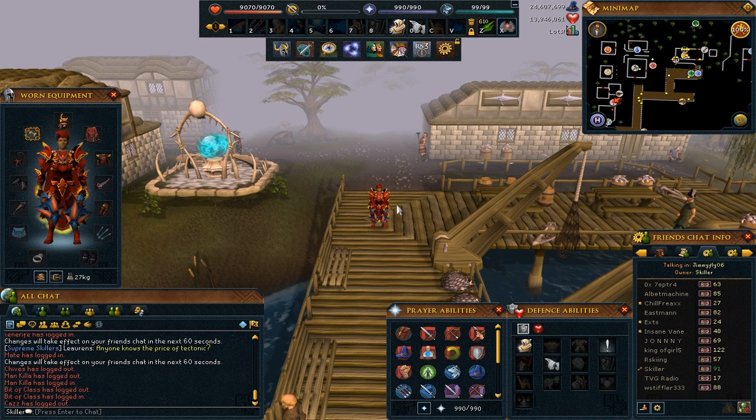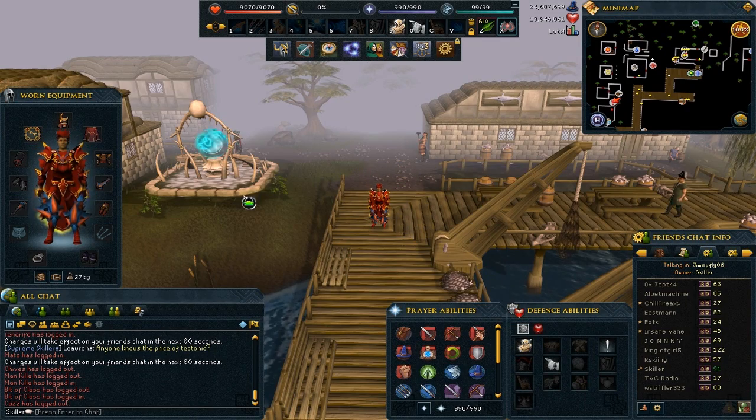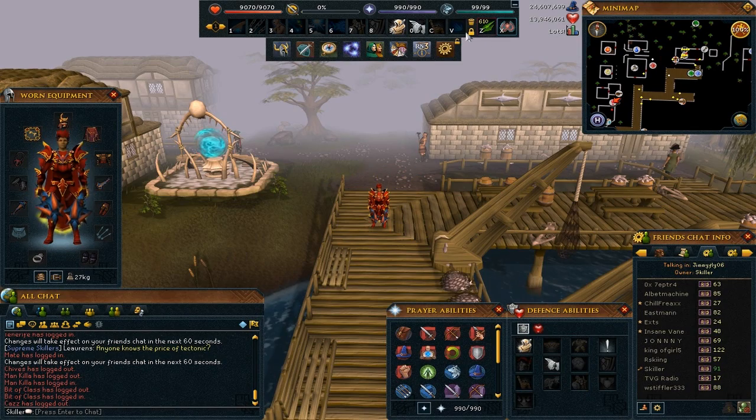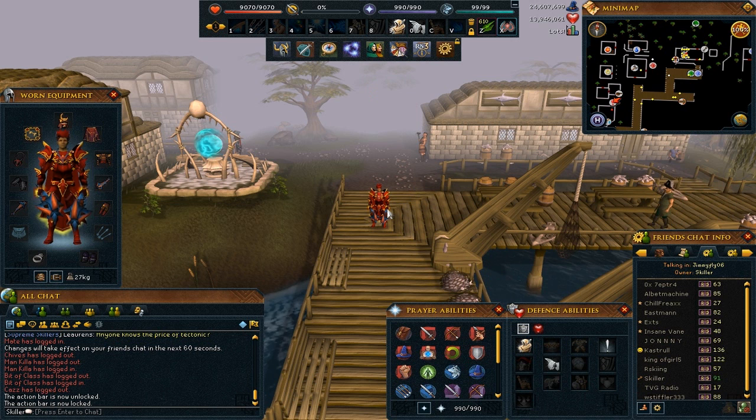To lock your interfaces you want to simply click this button on the bar that we were looking at before with the abilities button on it. Click this padlock and it will lock it, meaning you can't drag your interfaces anywhere, so don't worry about accidentally dragging your interface. Then simply click it again to unlock it. It is kind of like your action bar with your abilities — you can click the padlock and drag abilities, click it again and you can't. It is as easy as that, same sort of concept.